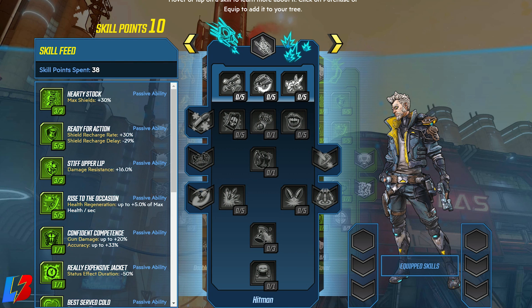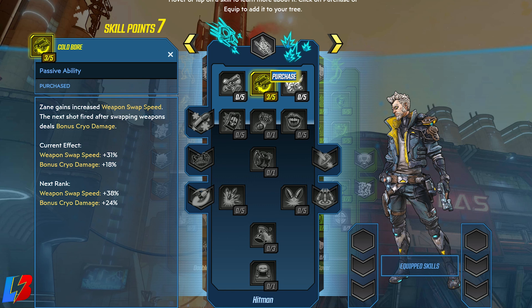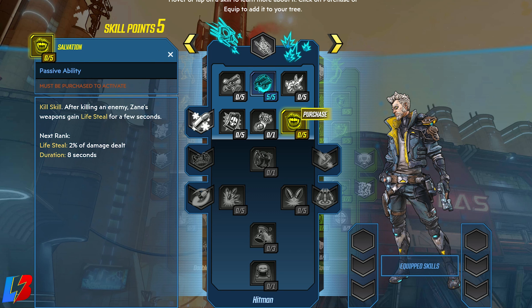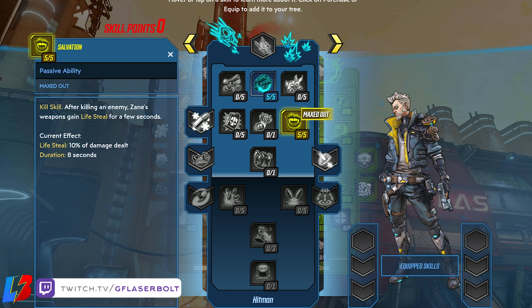Now let's get a little bit more for health and cryo by going to our Hitman skill tree. We're going to start with row number one and get Cold Bore. Cryo damage is super important because we can get health and weapon damage from it. Every time we swap a weapon, our bonus cryo damage increases. Once completely maxed out, weapon swap speed is 43% and bonus cryo damage is plus 30. After maxing that out, we go to row number two for Salvation, which is a kill skill — after killing an enemy, Sane's weapon gains lifesteal for a few seconds. Once maxed out, it gives lifesteal at 10% of damage dealt, lasting 8 seconds.